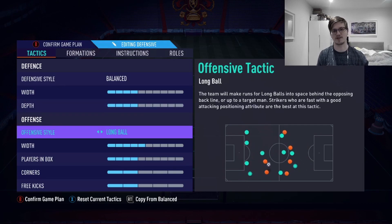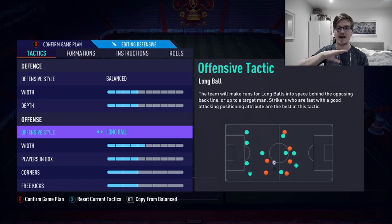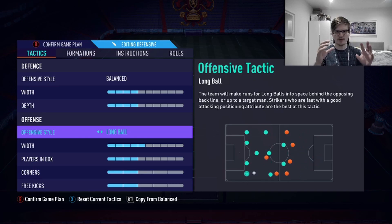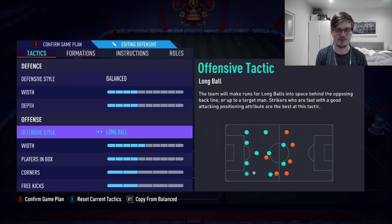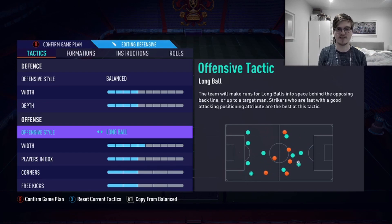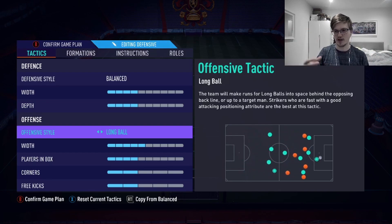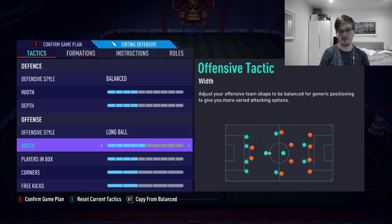Long ball football is currently the most OP method to transition into attack. Your strikers move incredibly well in the long ball tactic — they look for those little spaces in behind. Through balls are OP but I'm not trying to make you a through ball merchant. Long ball will allow your players to push up, start a counter attack, build good link-up play, and potentially score.